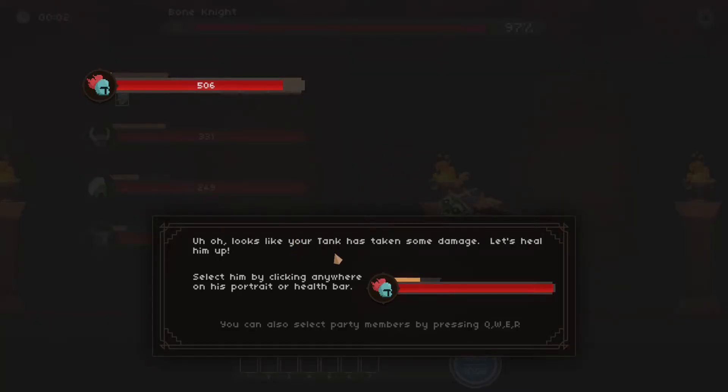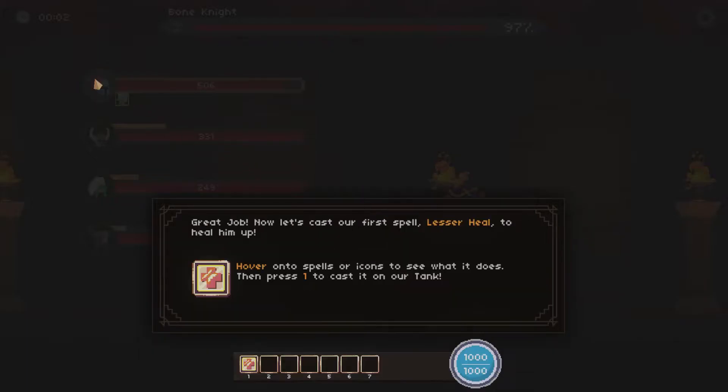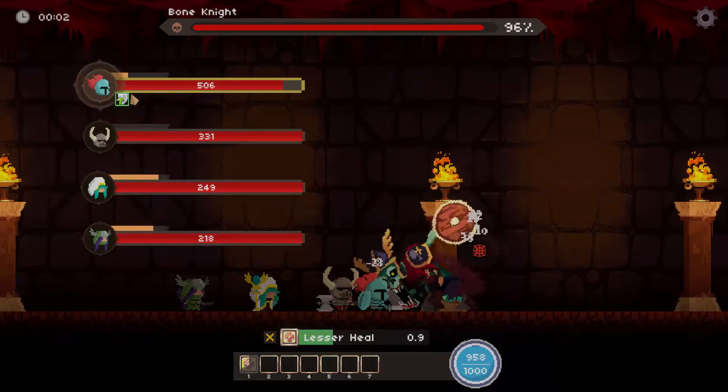Your party members will automatically attack the boss for you. Your job as the healer is to keep them healthy at all times. Looks like your tank has taken some damage — let's heal him up. Select him by clicking anywhere on his portrait. You can also select party members by pressing QWER. I'd rather click on him and then use one through seven on the keyboard. Let's cast our first spell, Lesser Heal, to heal him up. Press one to cast on the tank.